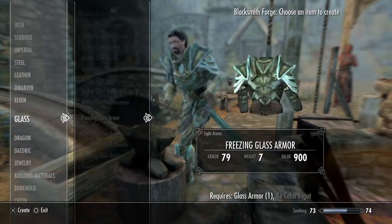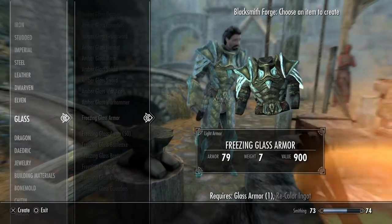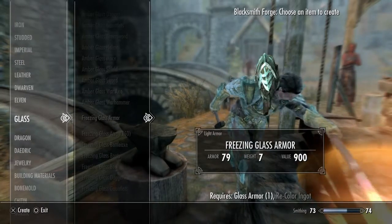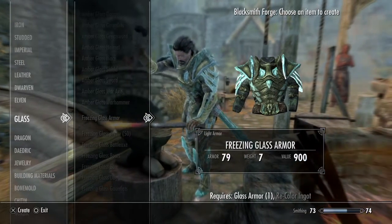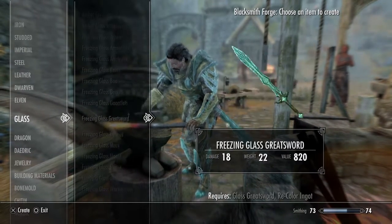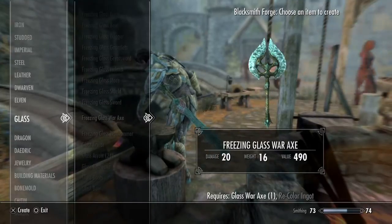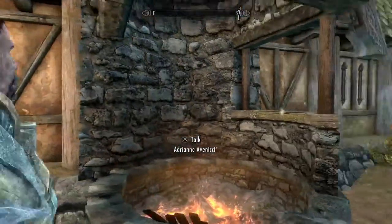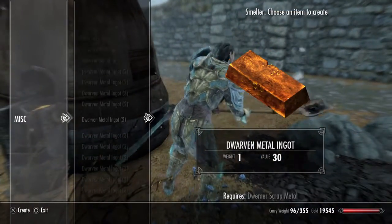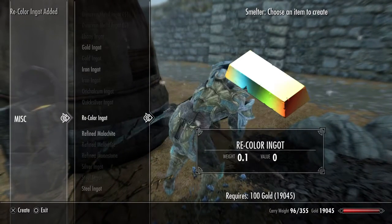So maybe we do freezing — even though it's defined as freezing and we're fire, it's a blue instead of the green that glass armor is. I feel like with that we could do, like, it's blue fire. We need to do five recolor ingots, and each recolor ingot is 100 gold, so we're spending 500 gold on this look.